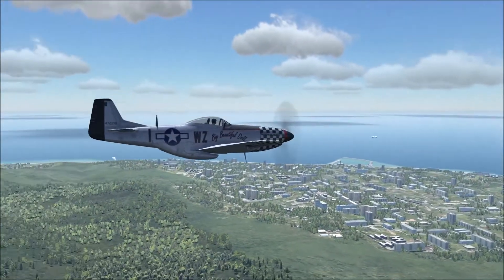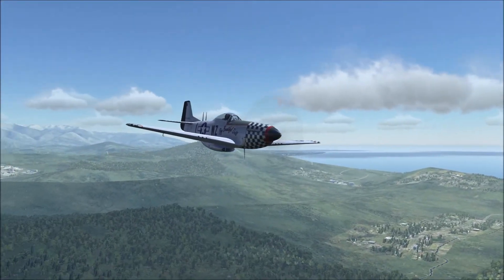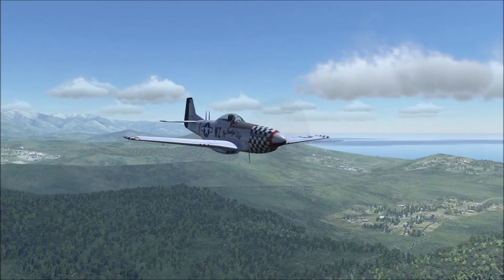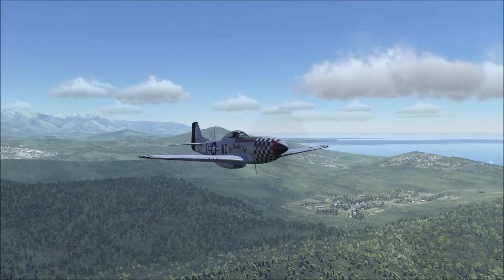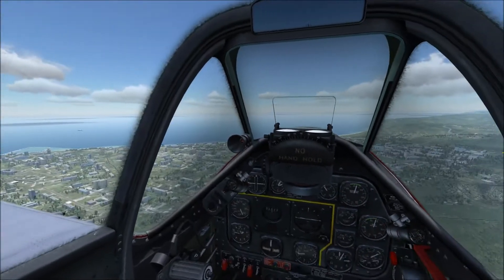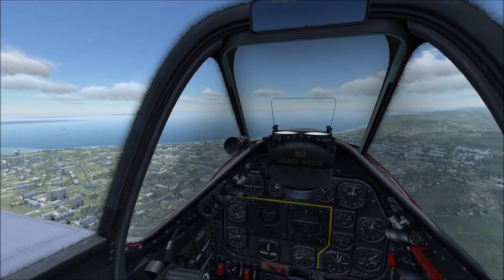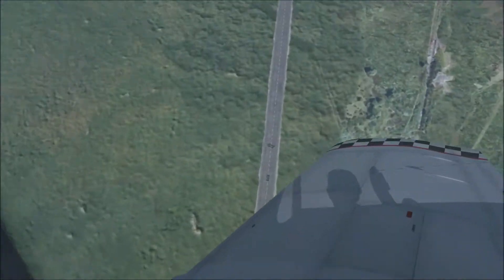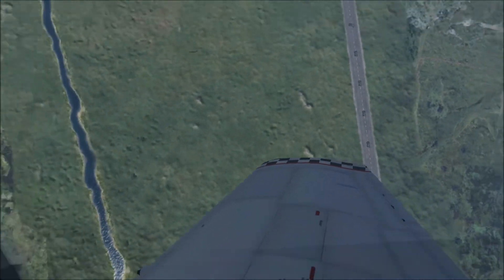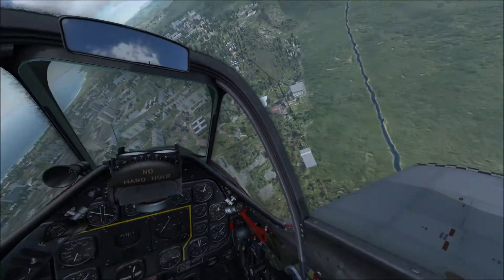The P-51D's main armament are six .50 caliber machine guns, three mounted on each wing. Don't let there being .50 caliber machine guns fool you, however. These machine guns tore through infantry, trucks, trains, and even light armored to medium armored vehicles in World War II.